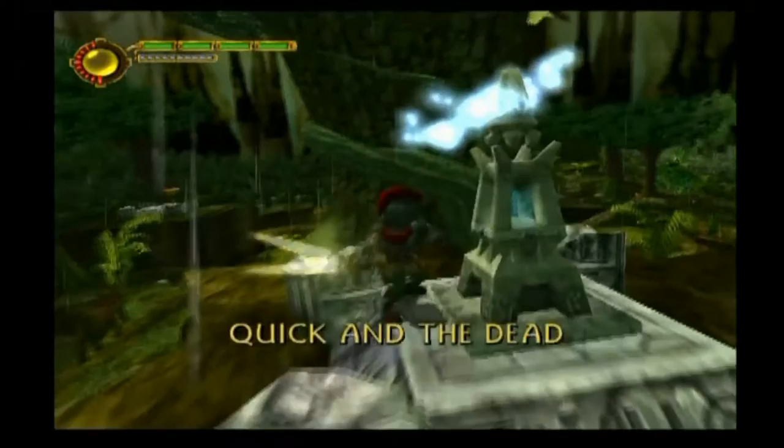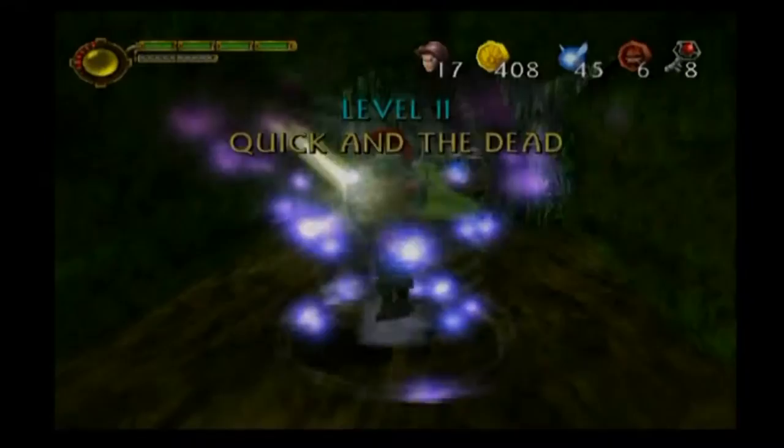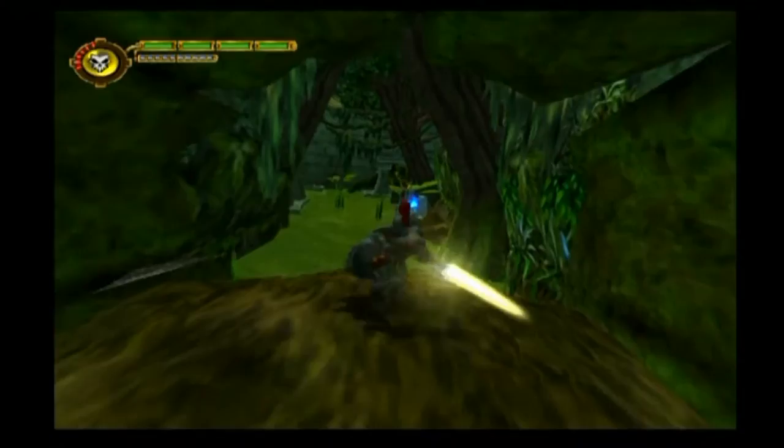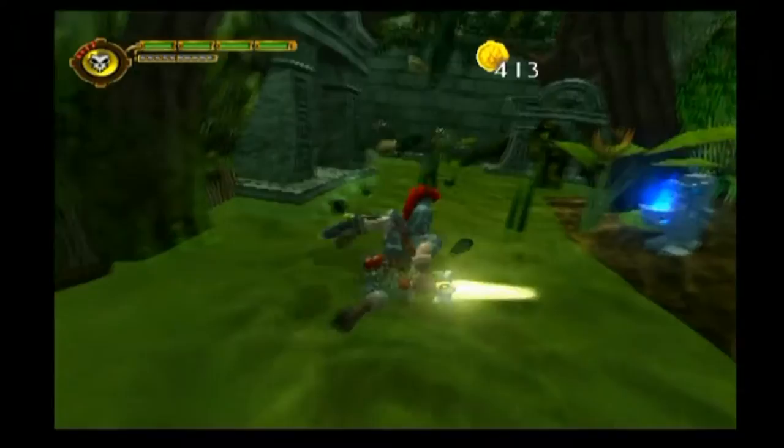There's a single skeleton up here, but we can easily jump past him. Once again, we want to immediately turn around. There are two skeletons back here, but they do drop some coins for us, which is very important. Not the most healthy extra, but coins are better than nothing.